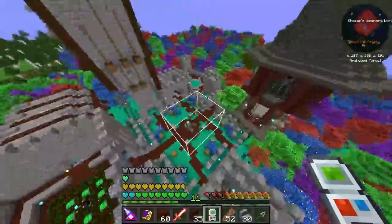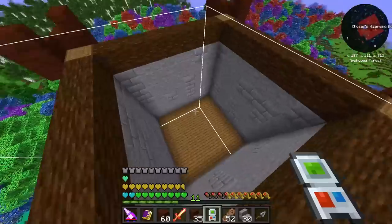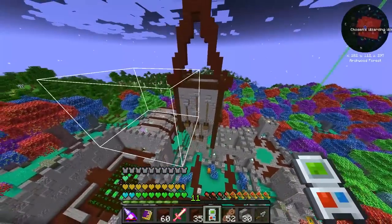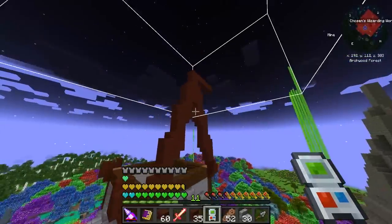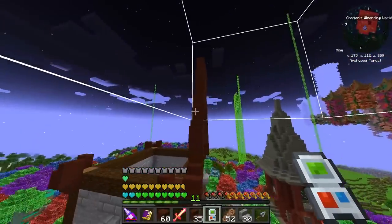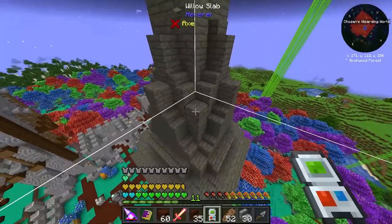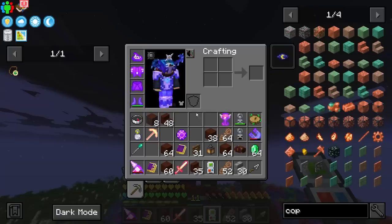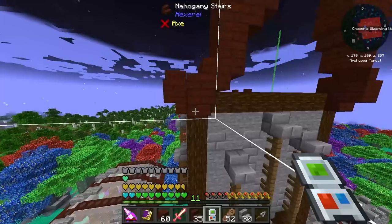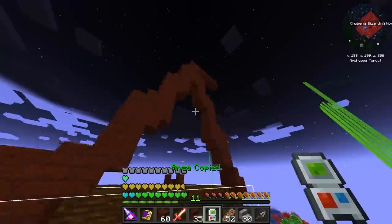At this point I almost have the tower done with a little more to go. This is going to be a decent amount of space to get the automation portion of this mod up and running - I should be able to fit most of the automation inside. Roofs are always difficult - they're always a pain to set up. I did this roof all by hand and yes it's kind of a pain and there's probably mistakes. We can avoid that by utilizing the building gadget - this is the copy-paste tool from Building Gadgets.